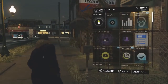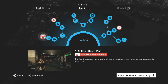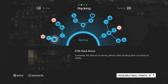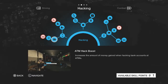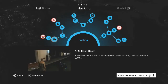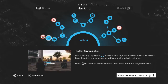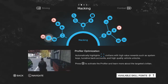First things first, you're going to want to have some certain skills unlocked. I'm going to go to the hacking section and go to the lower left corner. You're going to see ATM hack boost, profile optimization, and ATM hack boost plus. ATM hack boost is a common one — you really need that if you want to get a lot of money, or even consider this a glitch. Because it's not really a glitch if you're only getting like $100 every 10 minutes. Get the ATM hack boost — it increases the amount of money gained when you hack bank accounts at ATMs. Profile optimization means it automatically highlights people with high rewards, like lucrative bank accounts and high quality vehicle locks. All you have to do is press X and it will automatically take you to those with the biggest bank accounts.